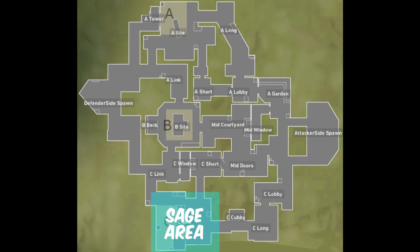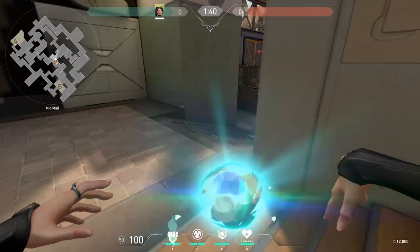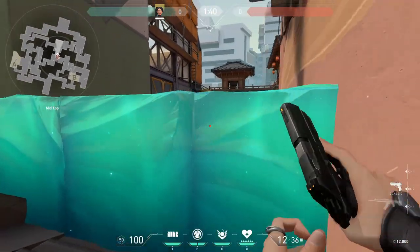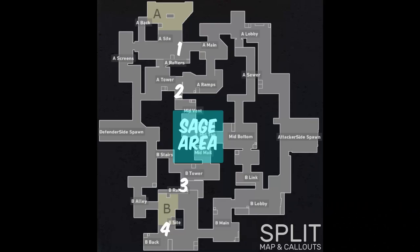During all of these setups, there is one common theme, and that is that C is never doubled up by defenders. Now, this doesn't mean that Sage has to play the easy site. Sage can quite easily hold the middle of split, for example, meaning enemies are forced to attack each site direct instead of from multiple angles. If Sage holds the middle of the map, then teams can set up in this sort of position and easily stop enemy pushes.